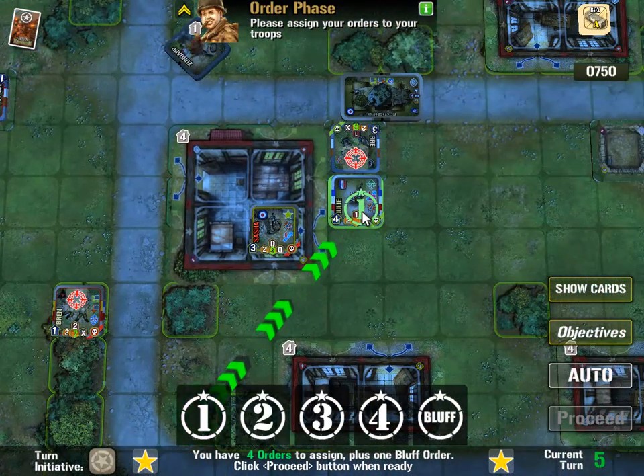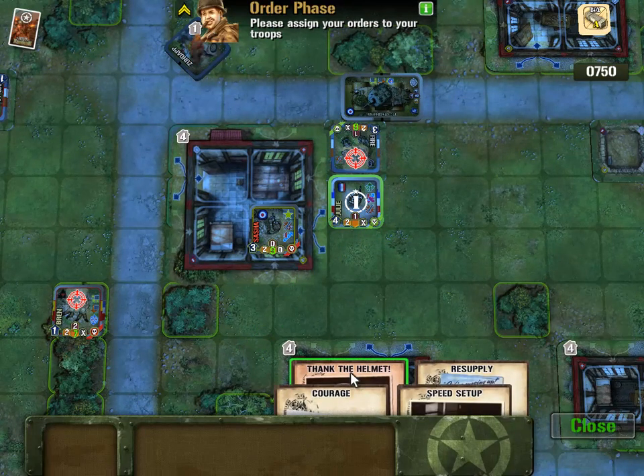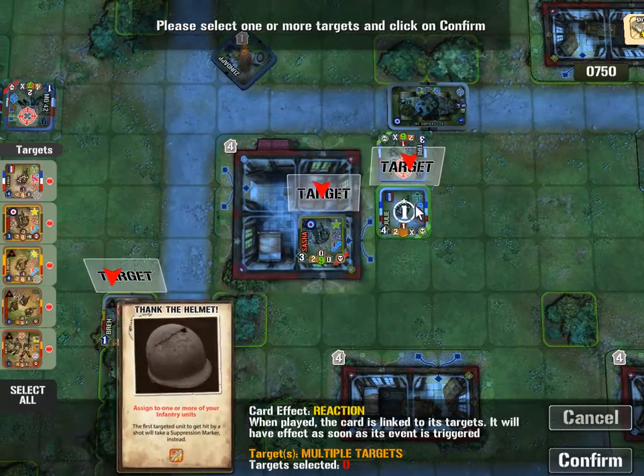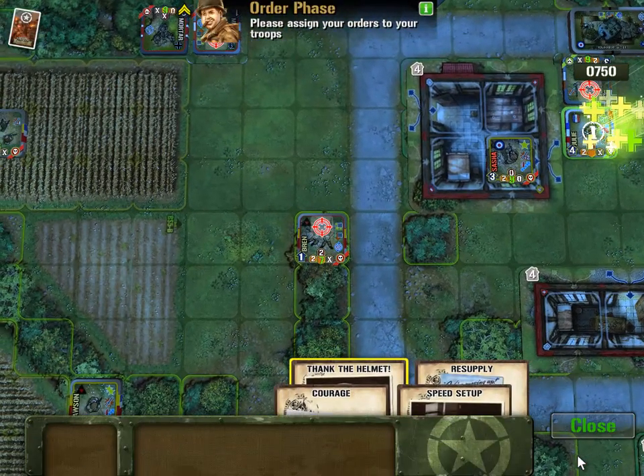Okay, I want to do this unit first. Assign to one or more of your infantry units - confirm and confirm. So if it gets hit it will get suppressed and then I can remove the suppression marker.